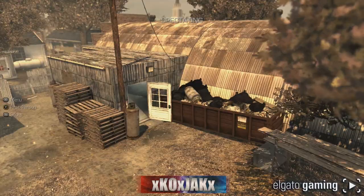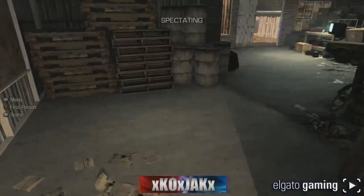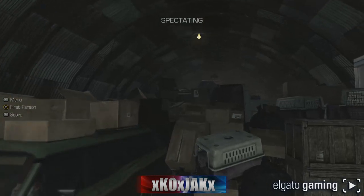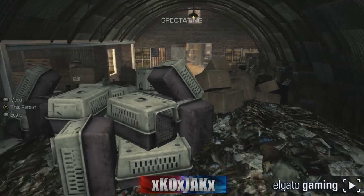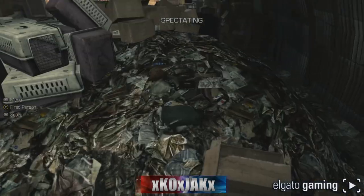The next map is Warhawk. On Warhawk, if you go down in the garage towards the back by the semis, you go in and there are a bunch of boxes — and right in the back, a bunch of animal cages again, mixed in with the map.